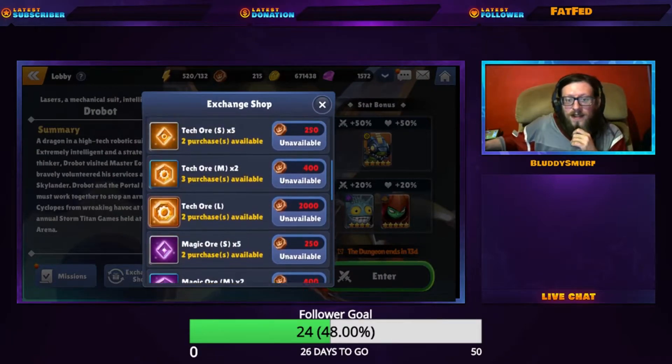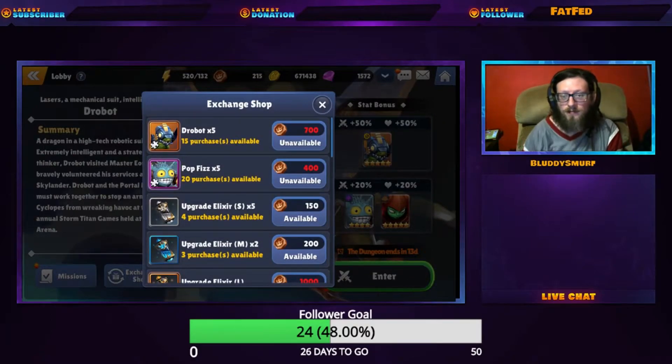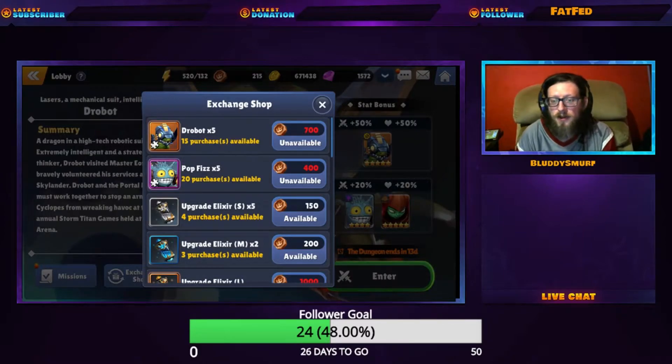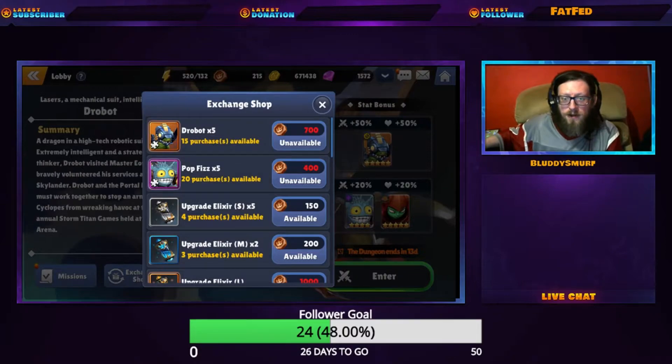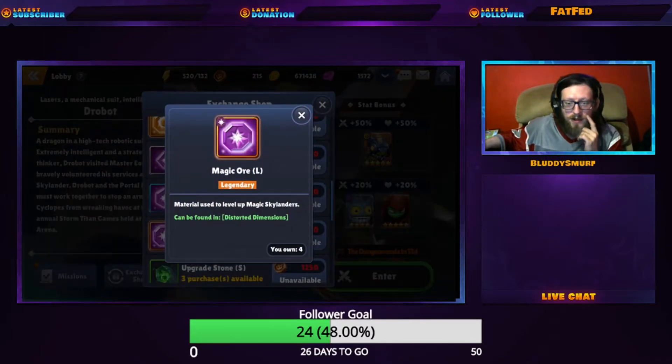The other thing you want to focus on is getting your Drobot. You can purchase him 15 times at five times each, so that comes to 75 additional pieces for your Drobot. You can also farm up Pot Fizz here, getting a hundred total pieces from this dungeon. The elixirs and ores are not really going to be your focus.